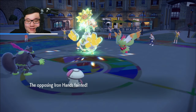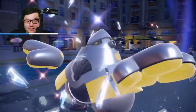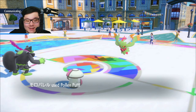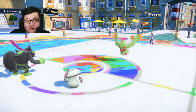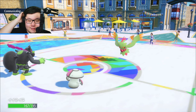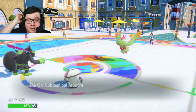Goodbye, Iron Hands. Iron Hands is eliminated. So it's a 3v3. My Amoonguss ended up taking a lot more health than I'd have liked. The Okidogi is not at full either, which I don't like. But they'll have tools, I suppose. They also wasted their Terra, so everything going forward is just direct — it's down to Kingambit, Iron Bundle, and Arcanine.